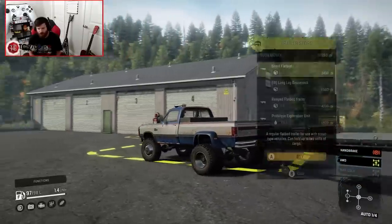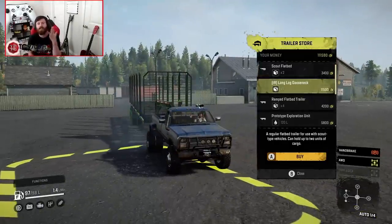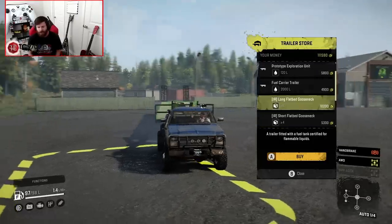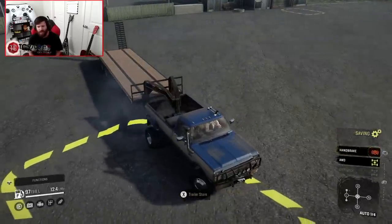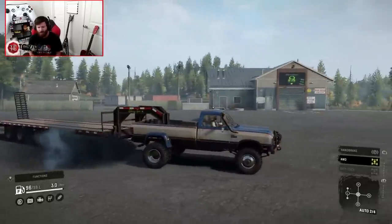Let's pull up to the trailer store and go through some of our trailer options. We have the long goose deck, but keep in mind you need to have the IR trailer pack installed and enabled in order for these trailers to show up. We can go down the list to the long flatbed gooseneck or the short flatbed gooseneck. I'm going to do the short because I'm really only planning on hauling one rig behind me, but if I was going to haul two or three, the long gooseneck would definitely be the better option.